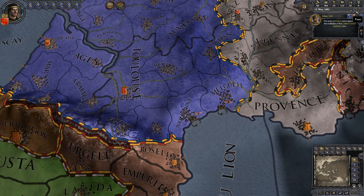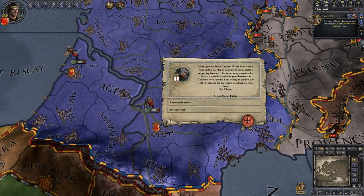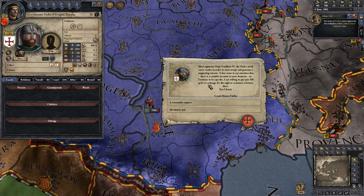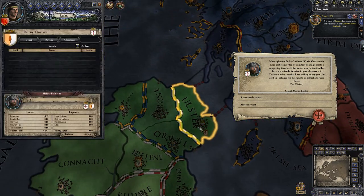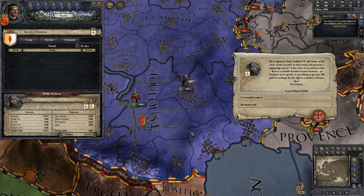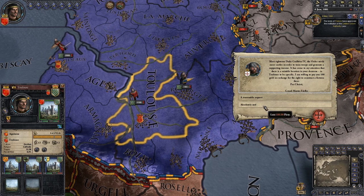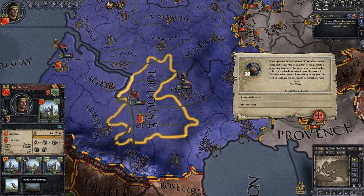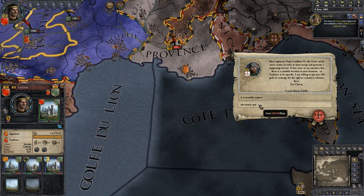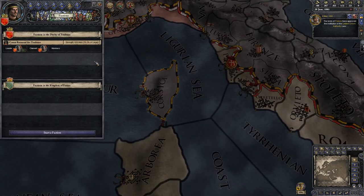The Grand Master of the Knights Templar, who has a holding in Ulster, would also like holdings in my capital. I would gain piety and money if I do that, or I can refuse. I want those holdings myself, so I'll say no. This is gonna make me a little unpopular though. Now I've got some factions within my own area.